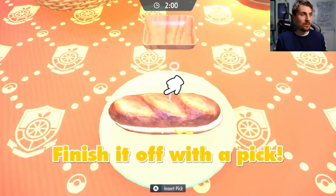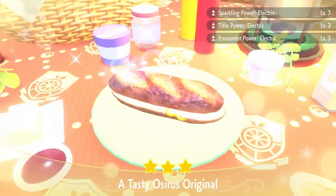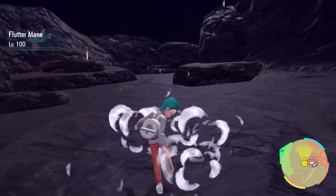If you've got the herb and mystica sitting spare, there's no reason why not to use them because it's just quicker. There we go — the sparkling power level 3, electric encounter power with that title power. Like I said in our Applin video, it would be nice to get the title power, but I'm not going to bank on it.